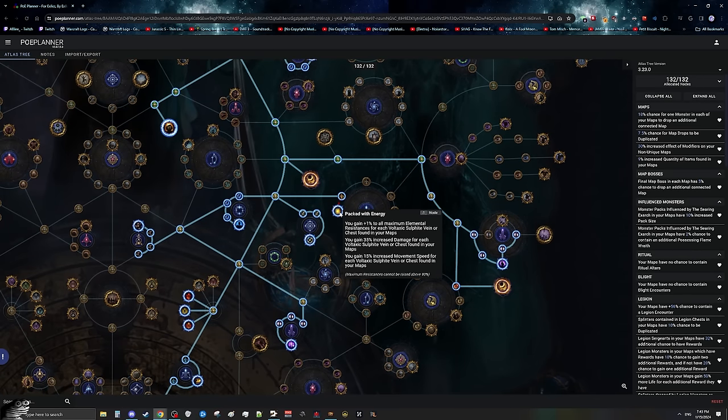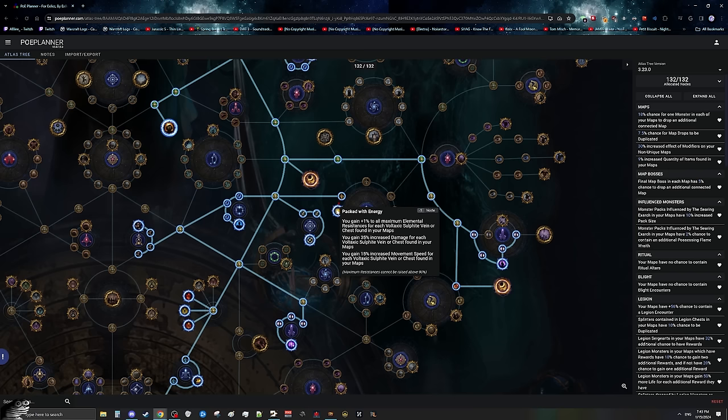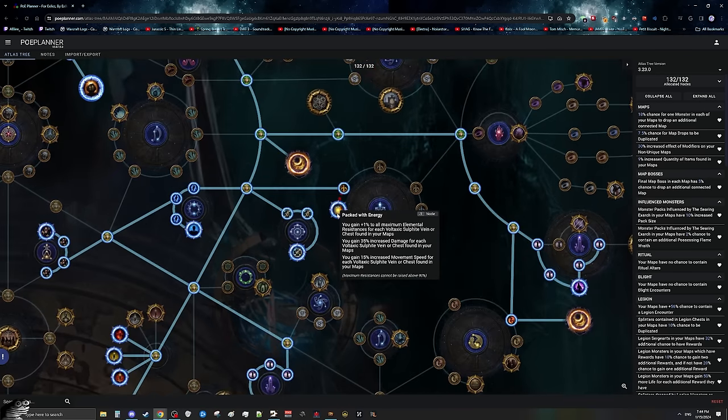We're going to be adding in Packed with Energy — that's Necotech. What happens with Packed with Energy is we put a Sulfite Scarab on every map to guarantee the sulfite veins, which gives us a free 115% increased damage and 45% movement speed in every single map, allowing us to clear these a lot faster. We don't need our first gear slot for anything and it's just two passive points, making this very valuable to pick in this strategy.